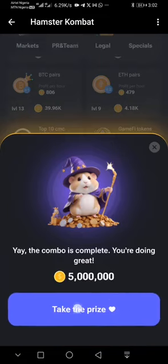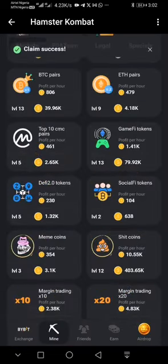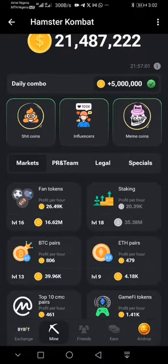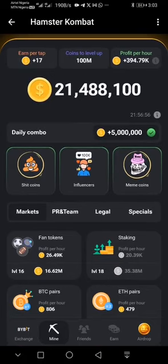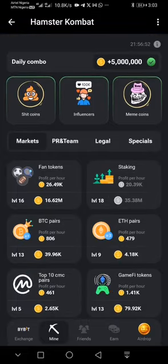You can see I have my five million coins already — I click 'take the prize' and that's it. If you have any issues getting referrals or your daily combo, find the link in the description below to my Telegram group so you can get help. Thank you.